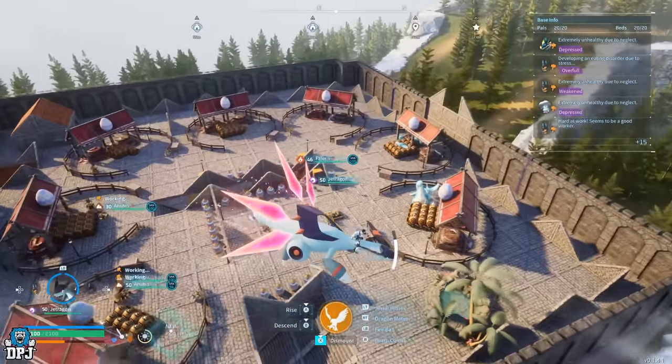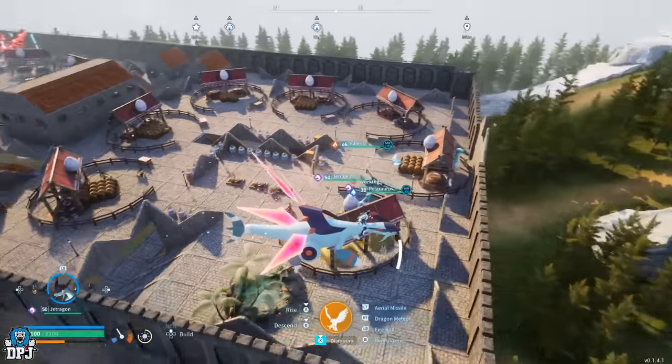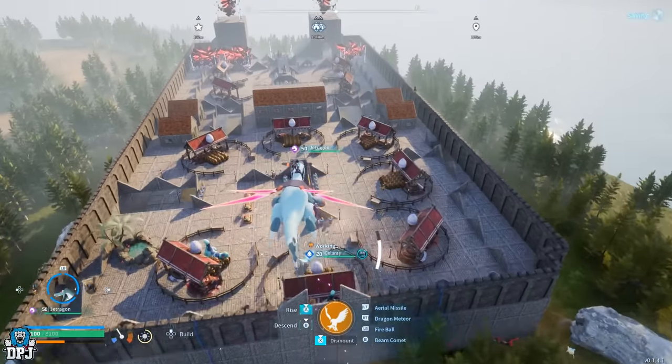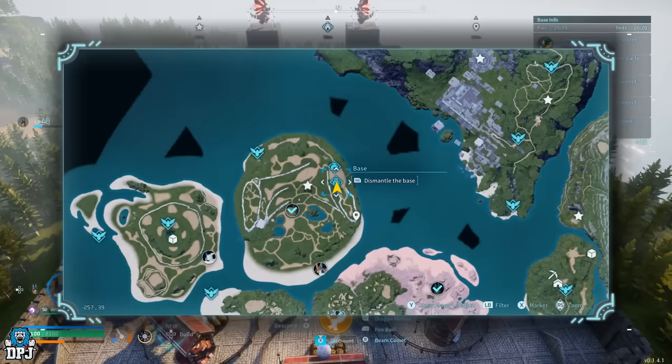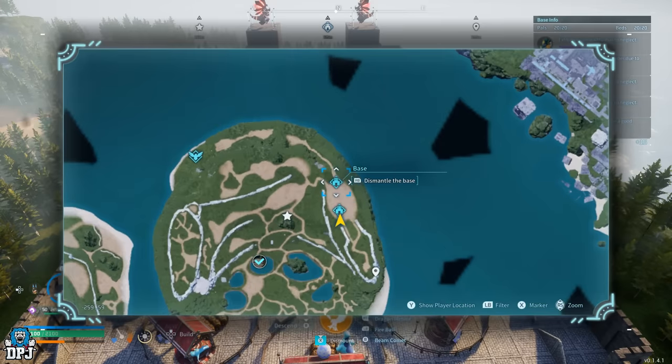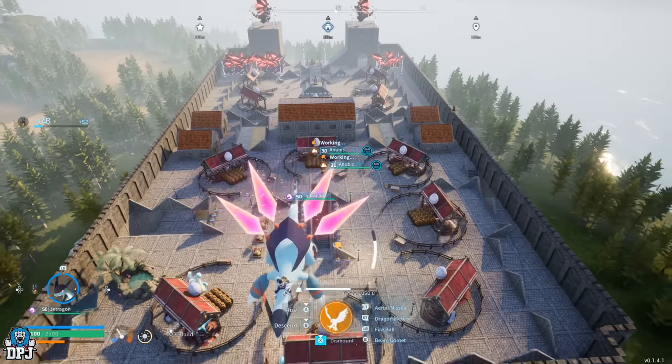This is what I've created in regards to my breeding base. The base itself is two bases side by side. The location - you can see on screen - is base one at negative 257, 39 and the other base at negative 259, 58. Those are the coordinates. It's a nice flat bit of land, no bumps, no creases, no hills.